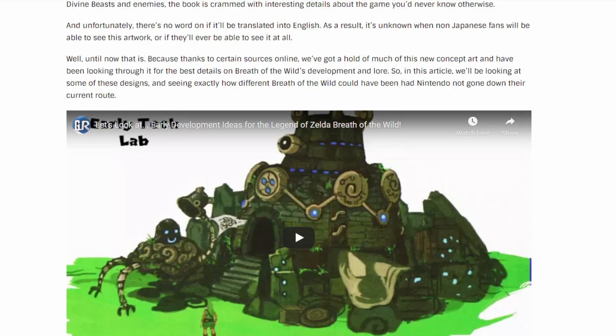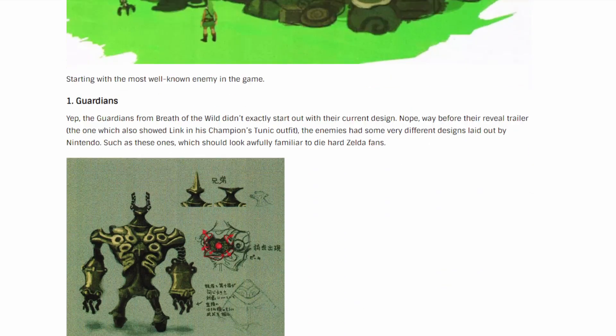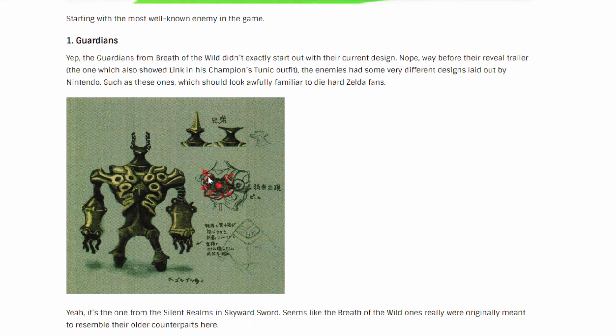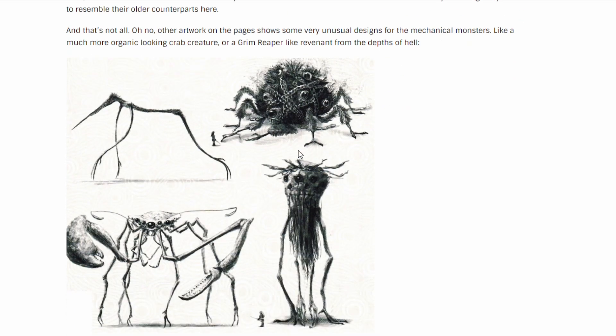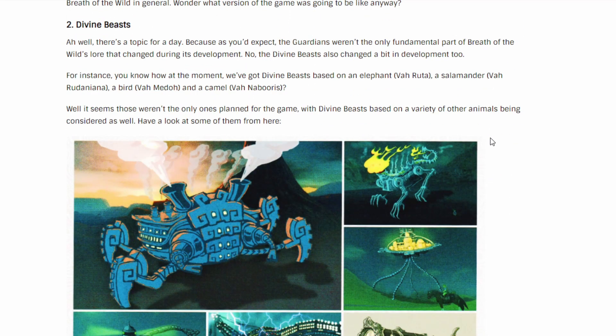We got the first website here with a bunch of early development things. First one is the Guardians — this one actually looks pretty cool. We got the Guardians here, seems to be like a little walking one, kind of like the phantom guard things from Twilight. Now we have something that looks pretty spooky. I'll keep scrolling — this is probably like the very beginning ones, and then they're like, all right, let's make it not so freaking creepy.